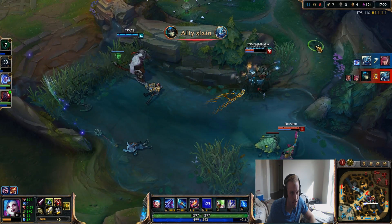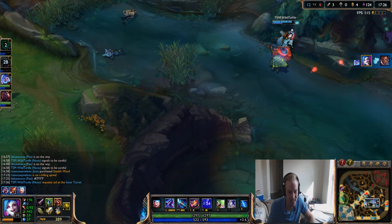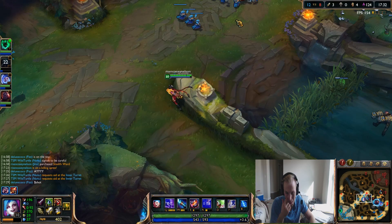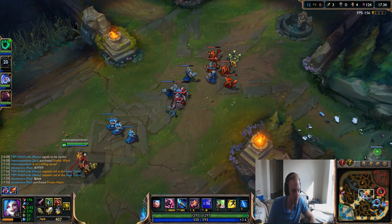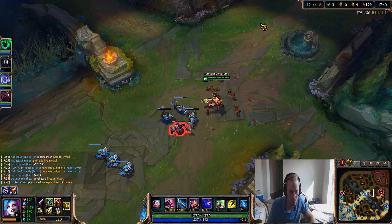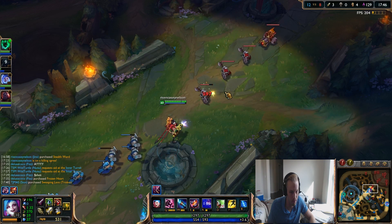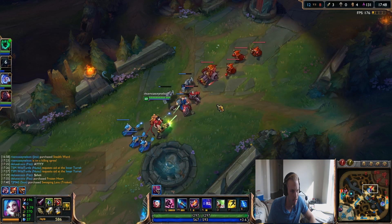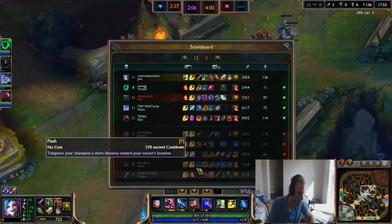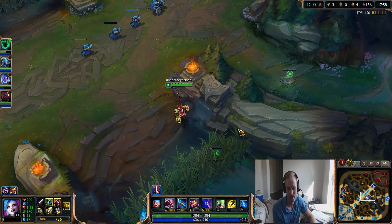I'm going to throw it down on Lucian - coming in hot! Get that speed boost. Thresh is going top, I'm going to go middle and push that wave. I'm looking at my minimap probably more than the actual map itself, just because there's so much going on and you can see where everybody's coming from. I like to control the scuttle crabs too - I like that free vision, free ward.